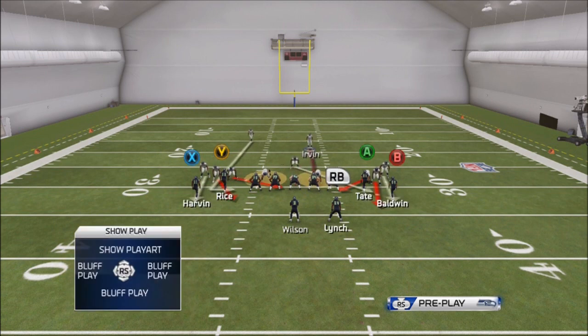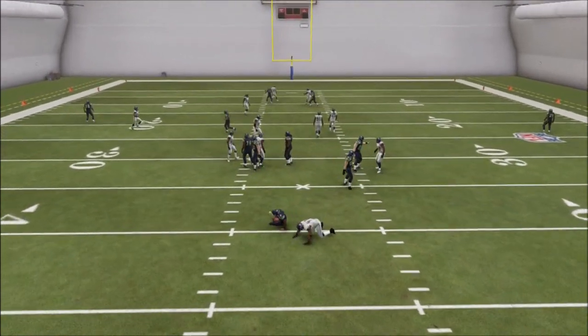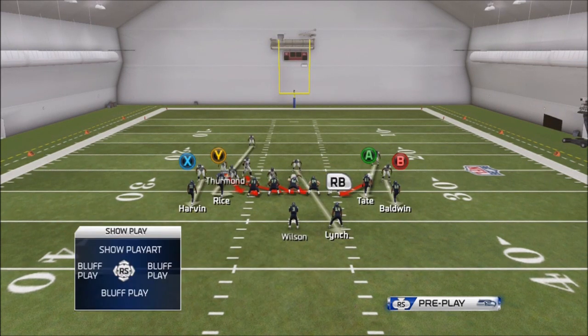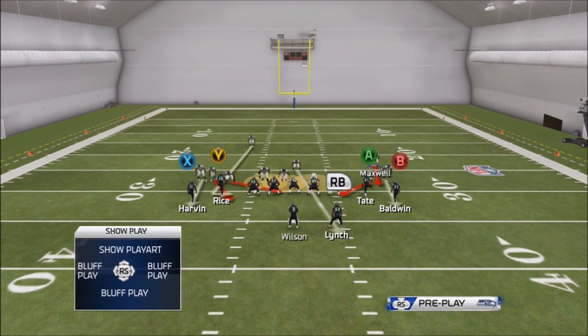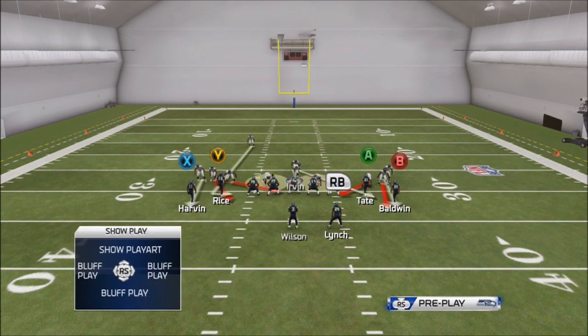Put him in a contain over the center or the right guard — it really doesn't make a difference — you just want that contain going over. As soon as you snap the ball, you can hit left trigger to make your guy stop and then just lurk. That's all you do, alert of course. This works every time. Actually I think I'm supposed to do the contain over the center, but it's whatever — man him up, that's just optional.